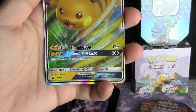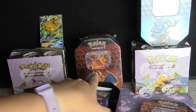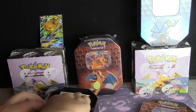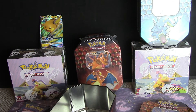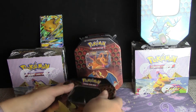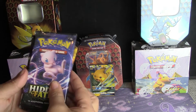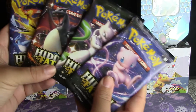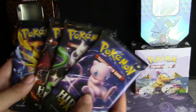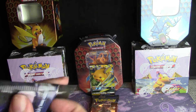There is the Raichu GX. They went very eco with these tins — all cardboard. We'll close that tin up. We've got four Hidden Fates booster packs! I didn't know you got all four. You usually get two of one and then two random ones. We'll save the new one for last.